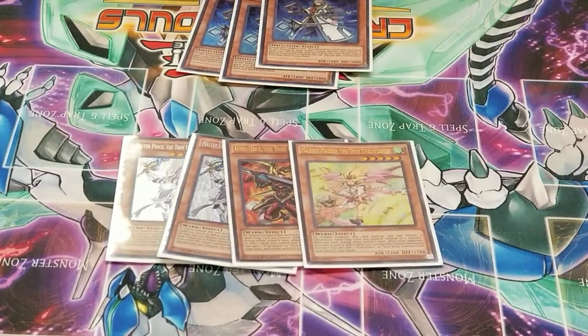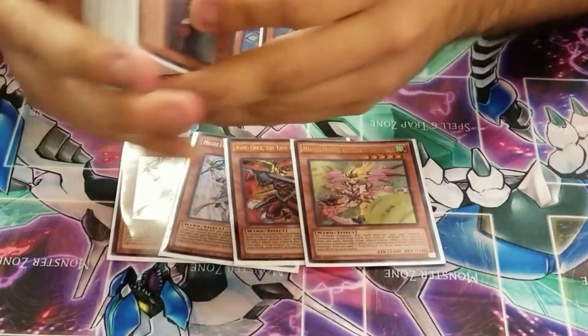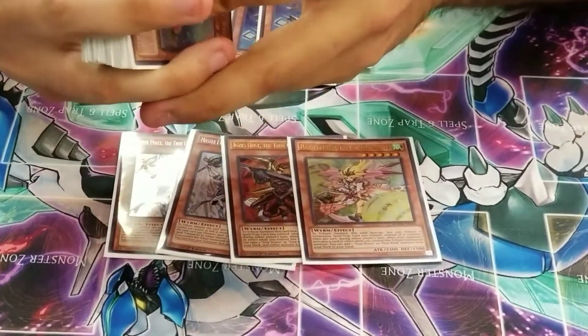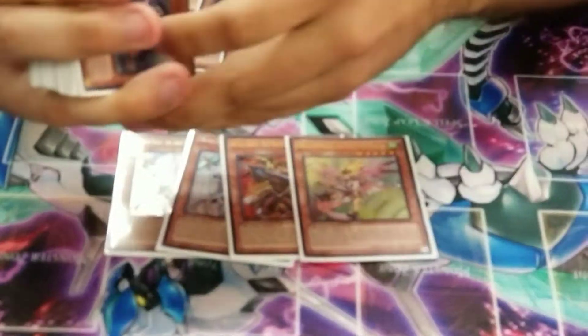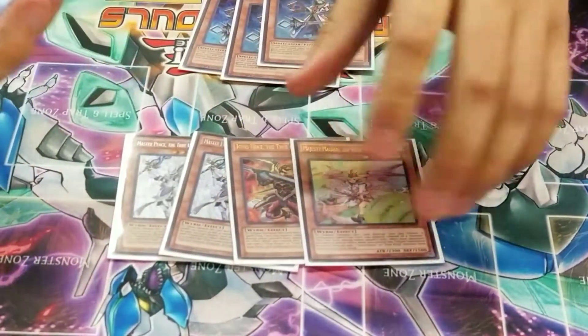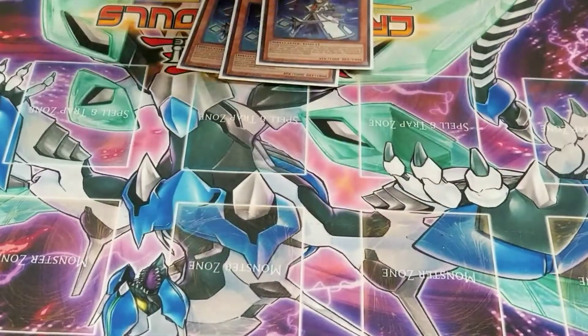Not having the Dynamite Fighter wasn't that big of an issue. As long as I still had Return and Apocalypse, I could combo off with Diagram and get some draw power off Heritage, and disturb my opponent's plays during his turn. It was a play stopper, so it was good for today.